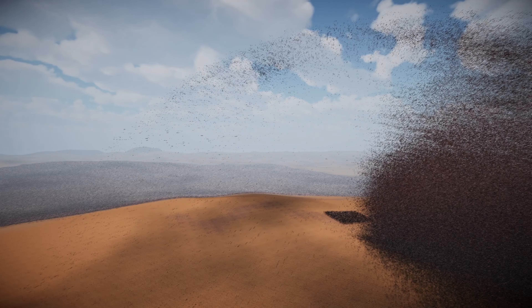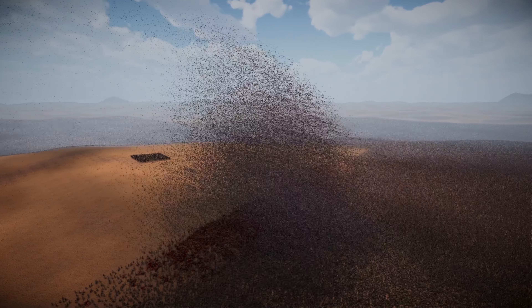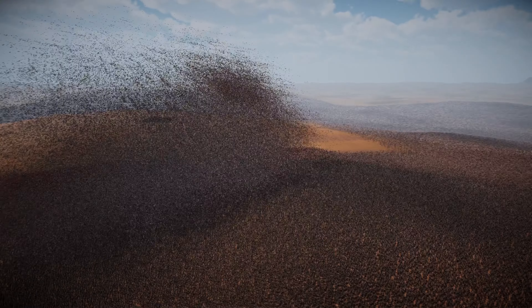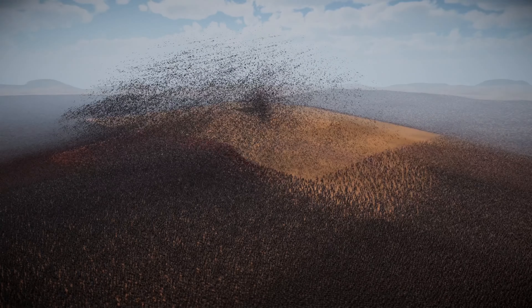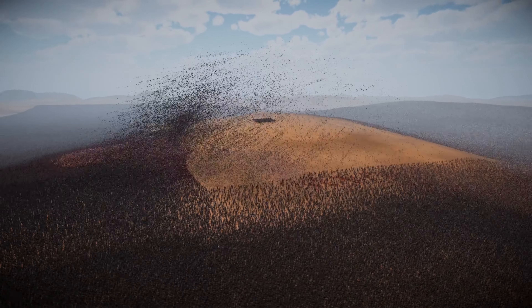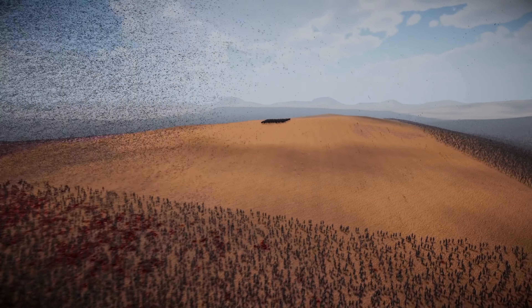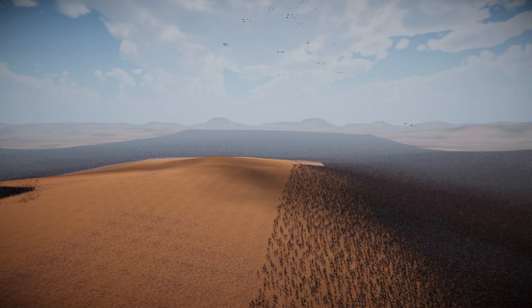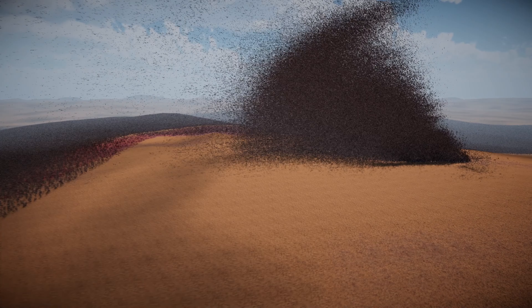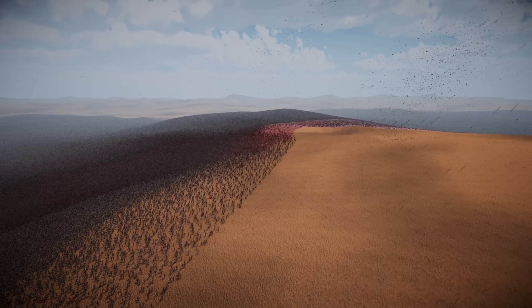I know it just looks like black fuzz, but trust me, there are so many arrows right now. What happens is, because of how I've set these units up, they have 1% accuracy. So what they're actually doing is firing in a dome around them. No matter where you stand — look, there's arrows coming over here — but the poor guys are getting the brunt of it over there. Let's go have a look at the actual carnage on the ground.